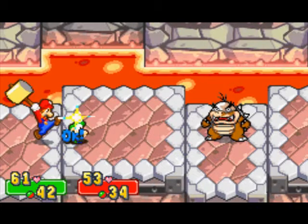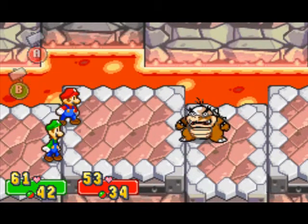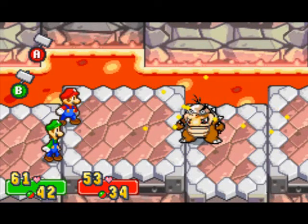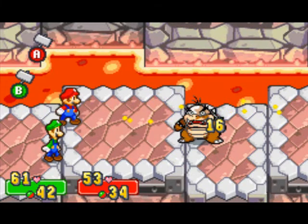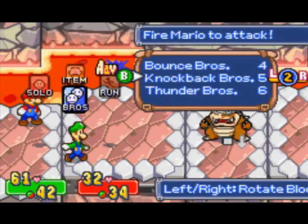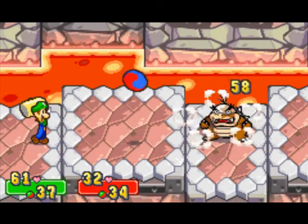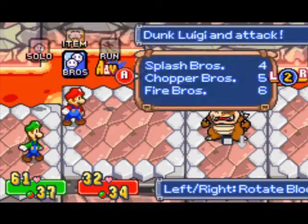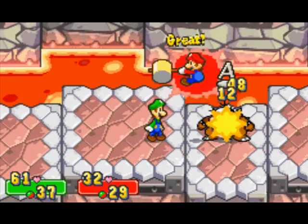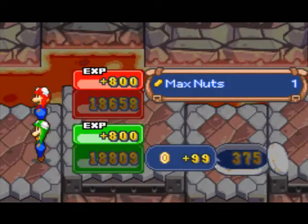I guess this is why Nintendo never used Koopalings again after this — because they're too freaking annoying. They're harder than they were in the original Super Mario Bros. and Super Mario World. Just kill it — there we go! Morton's dead. Two Koopalings down.